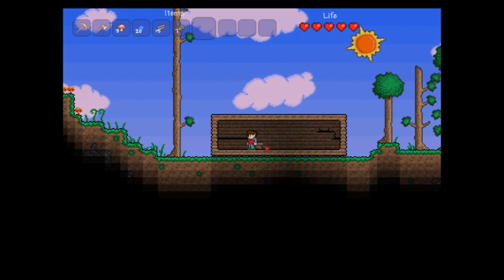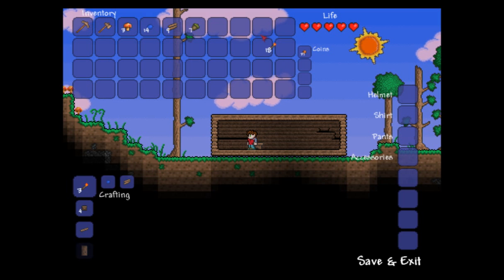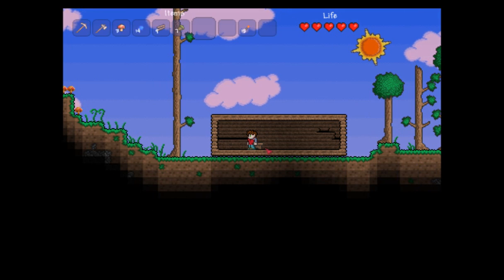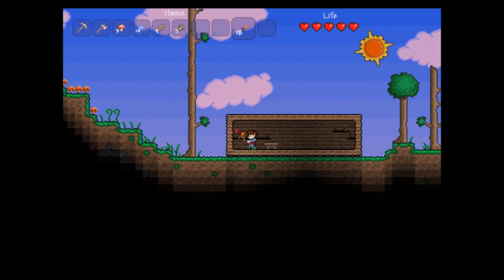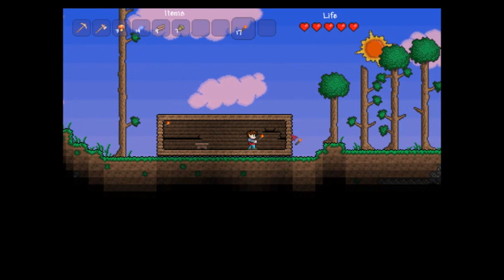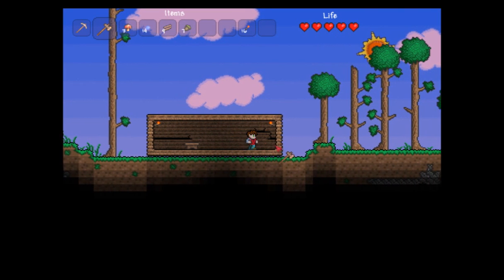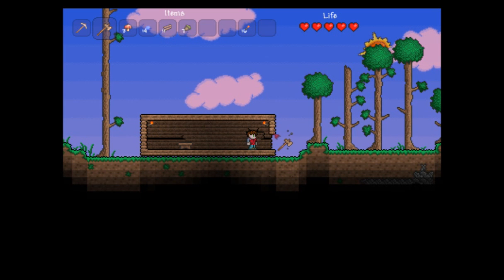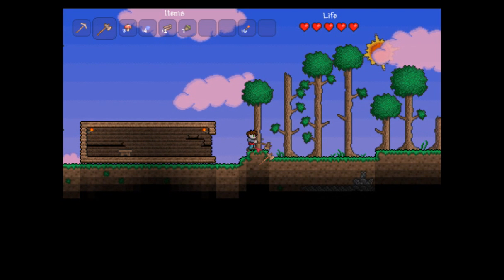Let's head back over here to our workbench, press Escape, and I'm going to get some torches up. When the sun goes down, it does get dark. I have enough gel and enough wood to make some torches — eighteen should be fine for now. I'm going to put one in my hand, and as you can see, the light follows me around. It's actually starting to get dark — the sun is on its way down. I need to get out of here and collect some more wood, and I'm going to need to get a door.